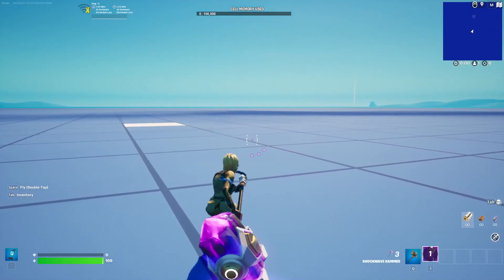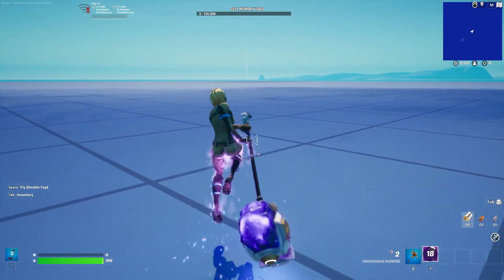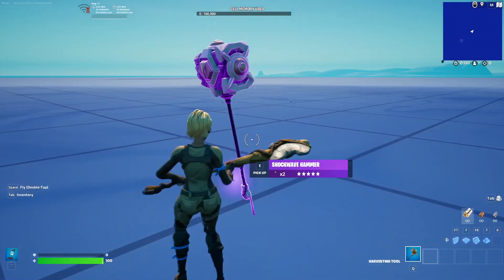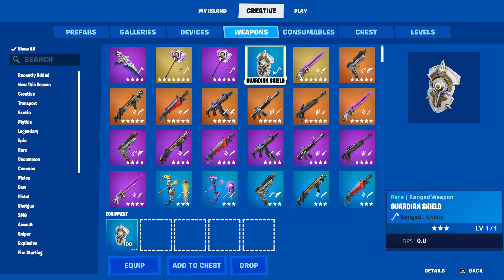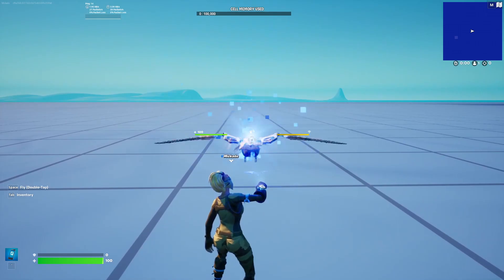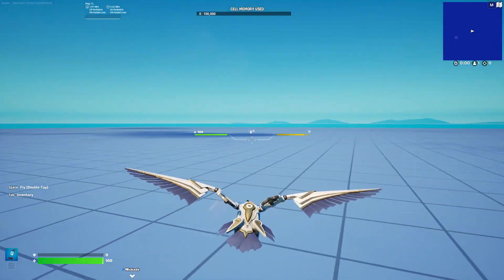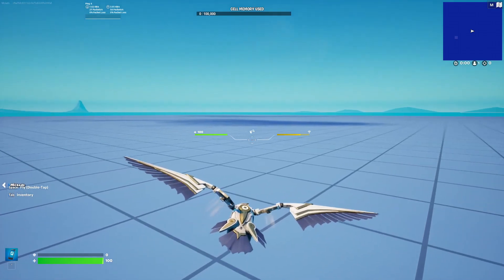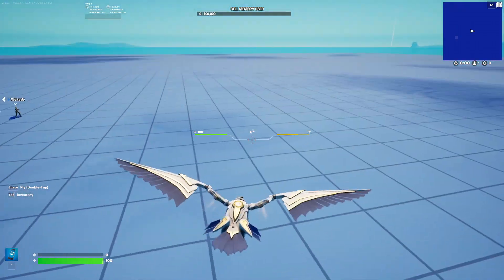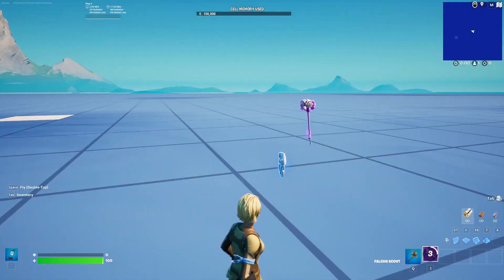We got the shockwave hammer — I played with it before, pretty cool, but we're not gonna go crazy. We got the guardian shield, let's check it out. This thing is so cool. I wish there's more you can do with it — like change the settings, maybe have it as a bird-map-only mode where you play as a bird. That'd be really sick.